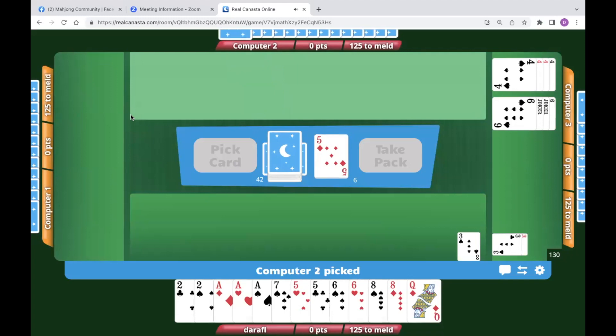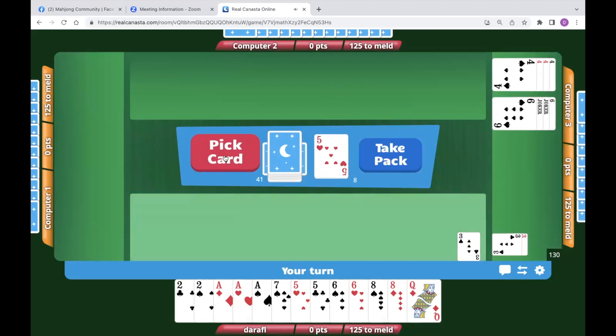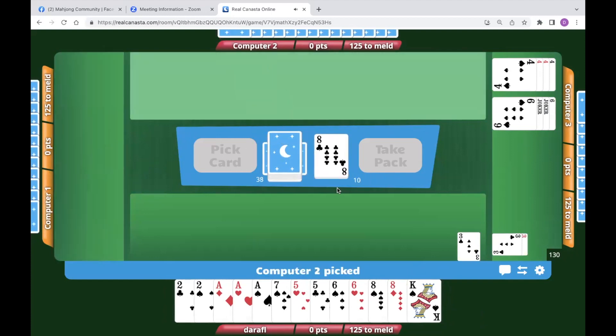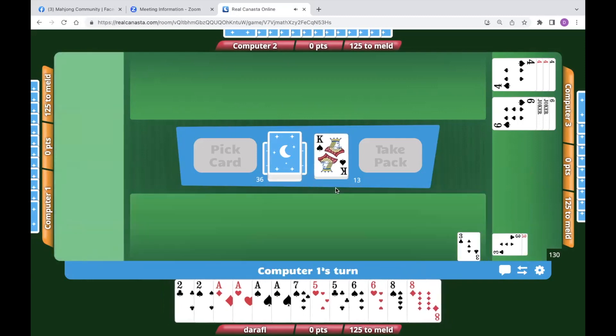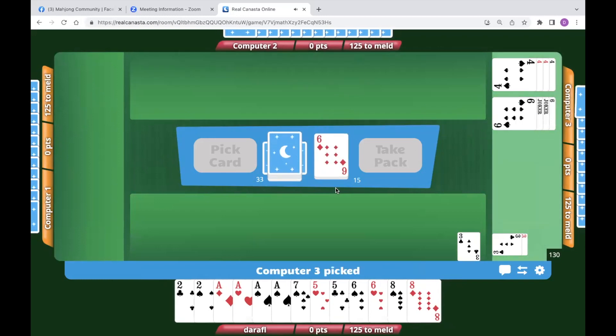I don't know why the bot is putting down a four — that's not what we recommend. We recommend keeping cards in your hand so you can pick the discard pile. One card means nothing. You can look back whenever it's your turn; looking back is in order to know clues about what to discard. I have a feeling they're going to pick the deck if I throw a king, but it's our only single card. We've got to go for the meld.